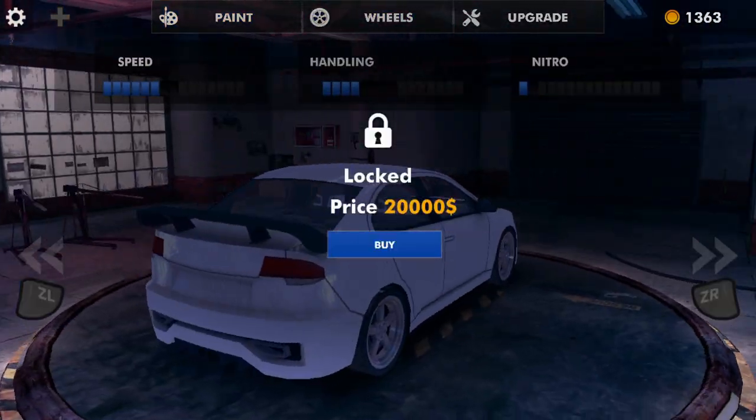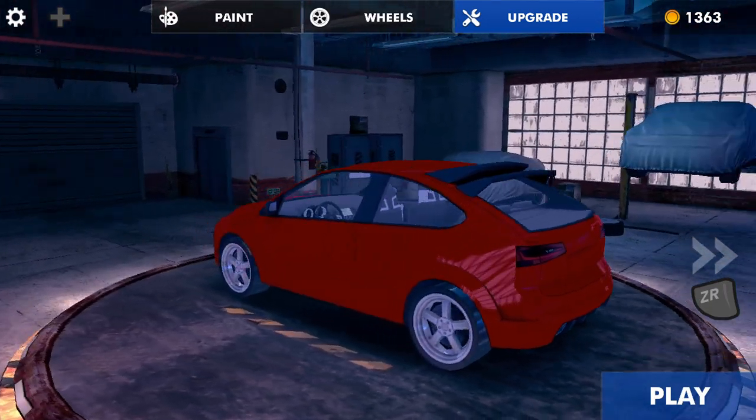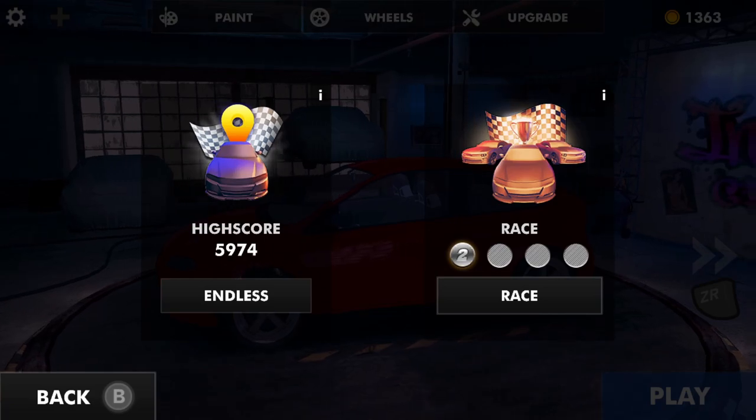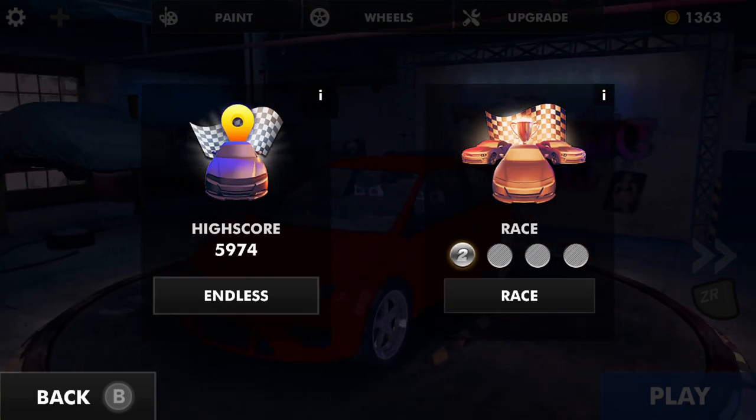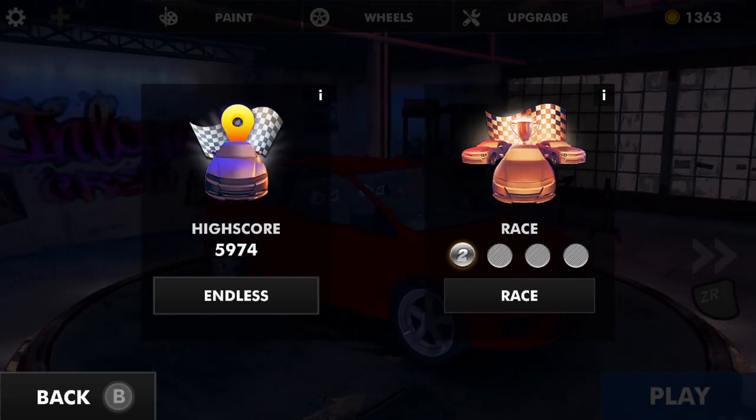Let's jump in. I'll take my first car, this red one, and we'll jump into the game and I'll show you the mechanics. There are two different modes: you have Endless mode and Race. Endless mode is kind of the mode they really push you towards, so we'll jump into that one first.